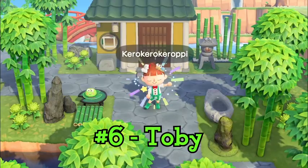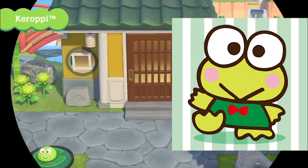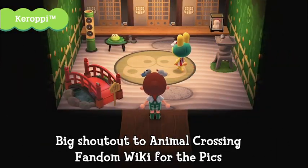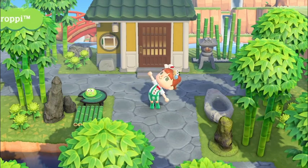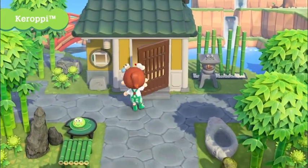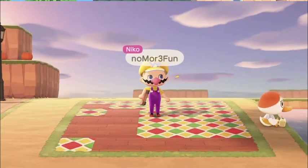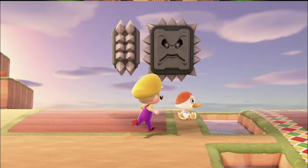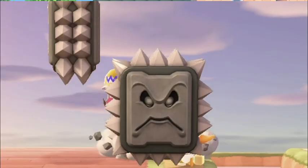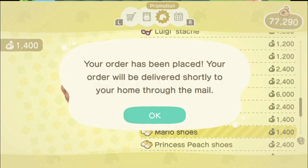Toby is a rabbit villager inspired by Kero Kero Keroppi, the adorable little frog from the Hello Kitty universe. Toby happens to be a smug villager, which I find an interesting pick for this character. I'll be blunt — this is my least favorite of the group by a pretty big margin. While I love the very fun Ronald McDonald outfit he's wearing and the super stylish snowperson on Toby's hair, the design is not nearly as polished, cute, or fascinating as the other designs.